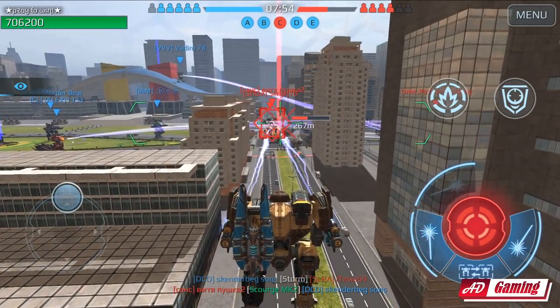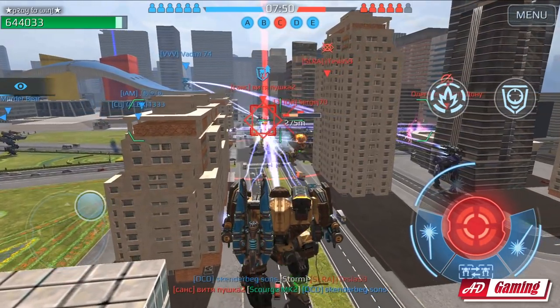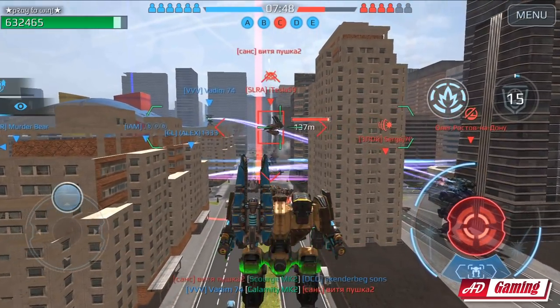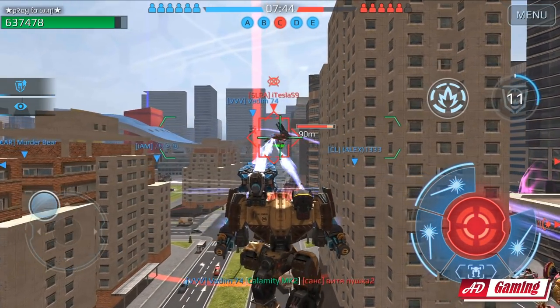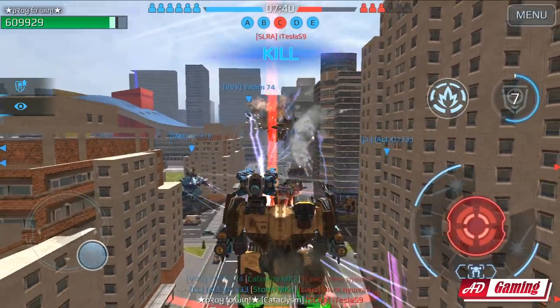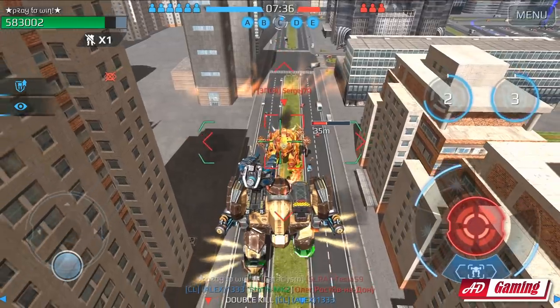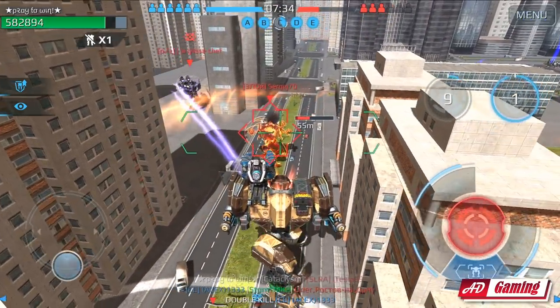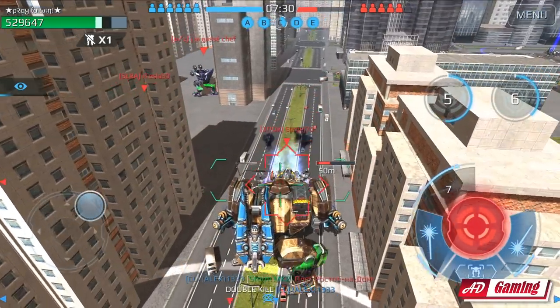Okay, there is a Ravana and a Lich — we can deal with the Lich very easily, just like this. And there is a Nightingale — guys, look at that, we can deal with the Nightingale. Just need to avoid his suppression effect. There you go — the Nightingale is no more. There you go, we got the fifth cap!